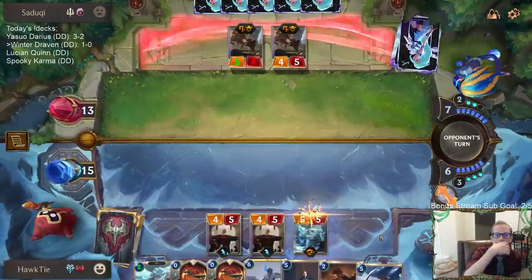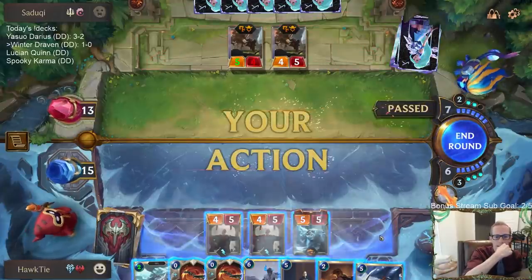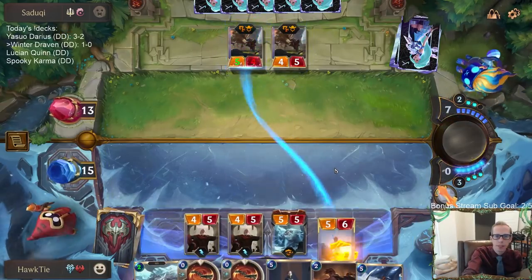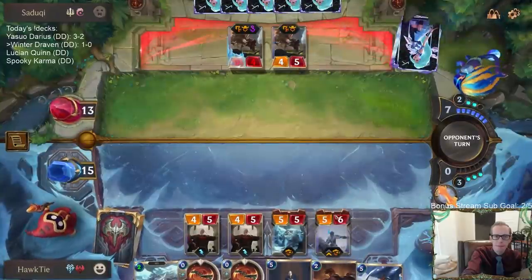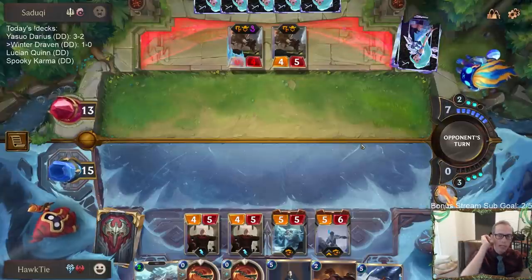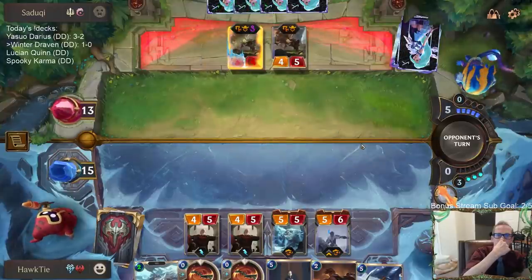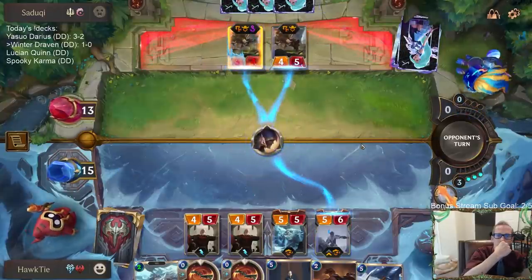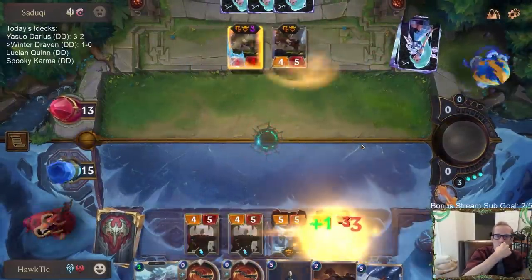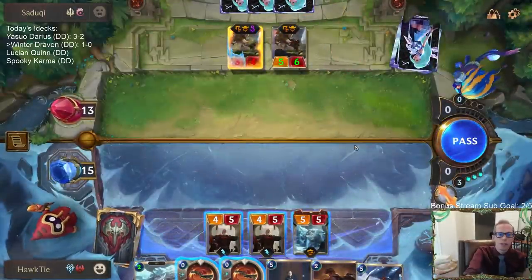Let's see what they do. They're keeping Riposte mana available — okay, they're just passing. I think I need to play Sejuani — that's the best play. I love getting Hearth Guard in play as early as possible. If their plan is Judgment, they don't have anything else to go along with it. That was a great play for them — great turn.